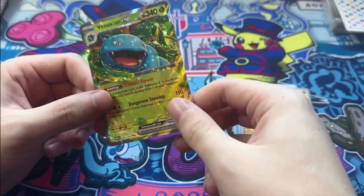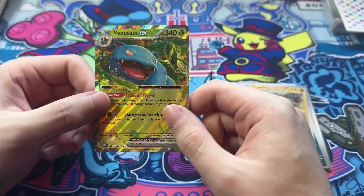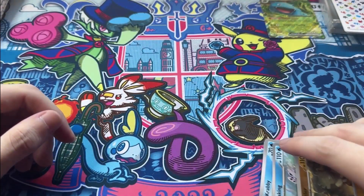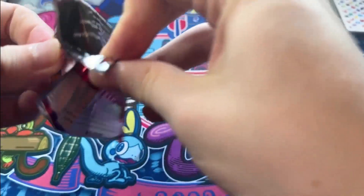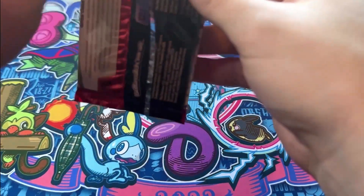Sometimes these EX cards with the star patterns — I noticed it with Wiggly Tough as well — they feel thicker, like there should be another card behind it. Alright, halfway through now. Four packs in and one hit so far.